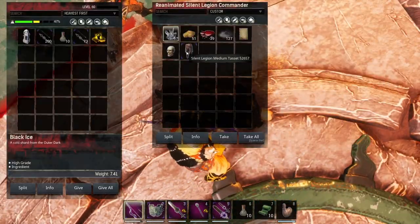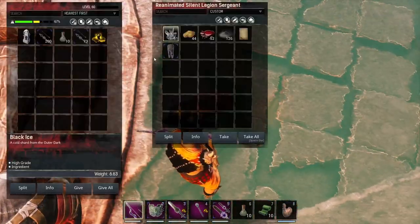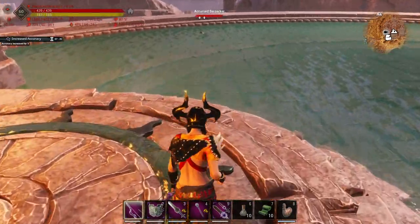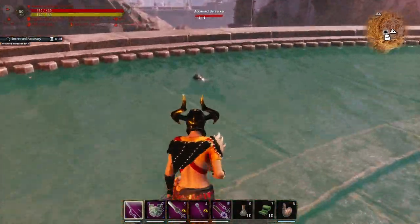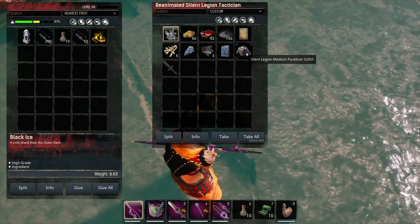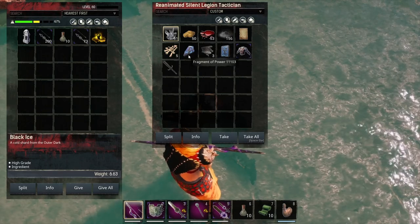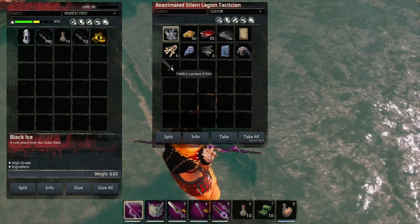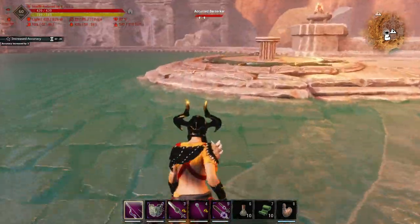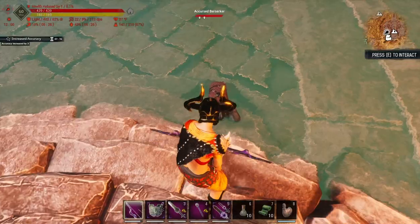This one dropped Silent Legion Medium and this one dropped Medium Tacit as well. They can drop any piece of the Silent Legion sets from what I've seen. Also got a Tablet of Power, a bunch of Fragments of Power, Schematics, and Telus Laminate — not bad. I'm positive they dropped Sorrow as well.